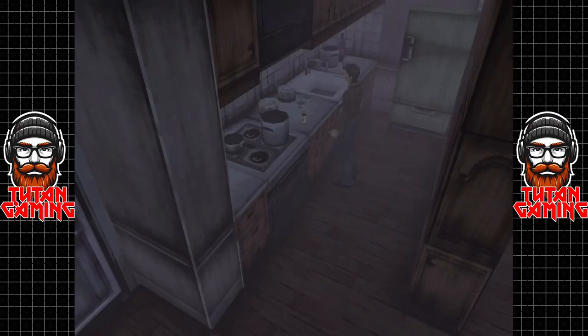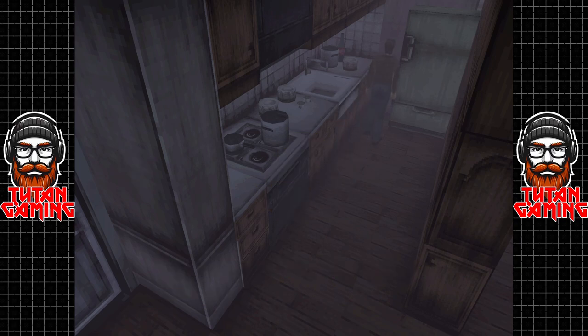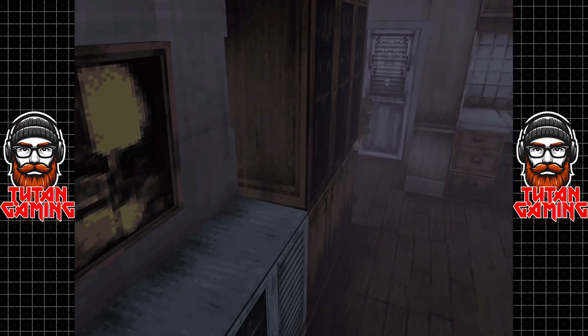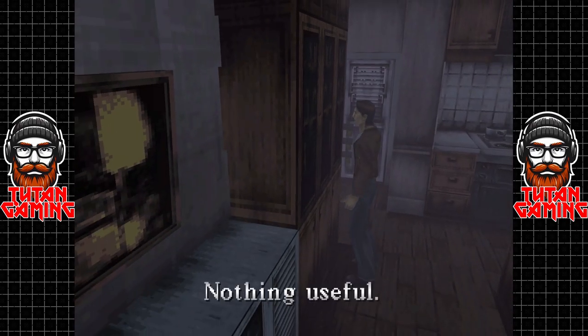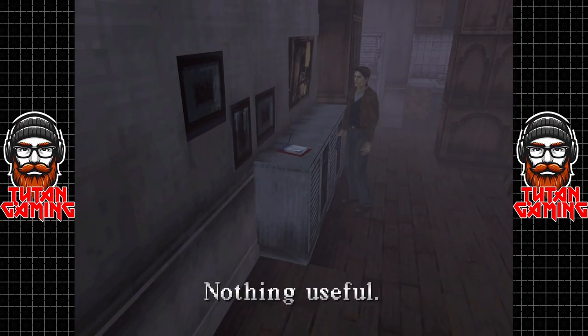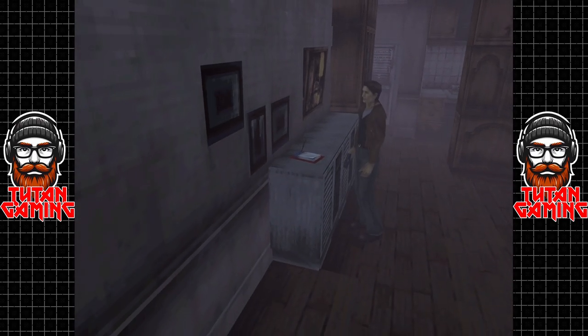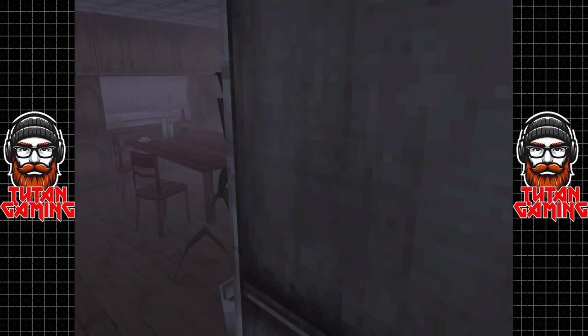There's an energy drink there. I have a feeling that's pretty much everything. Nothing useful. We can actually save the game, which might not be a terrible idea. I'm going to drop a save state there, because I said I was going to save it off camera and I didn't.